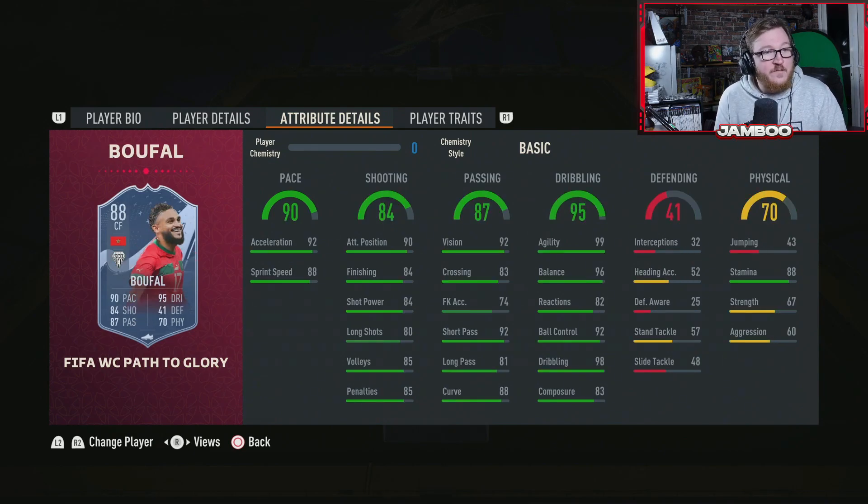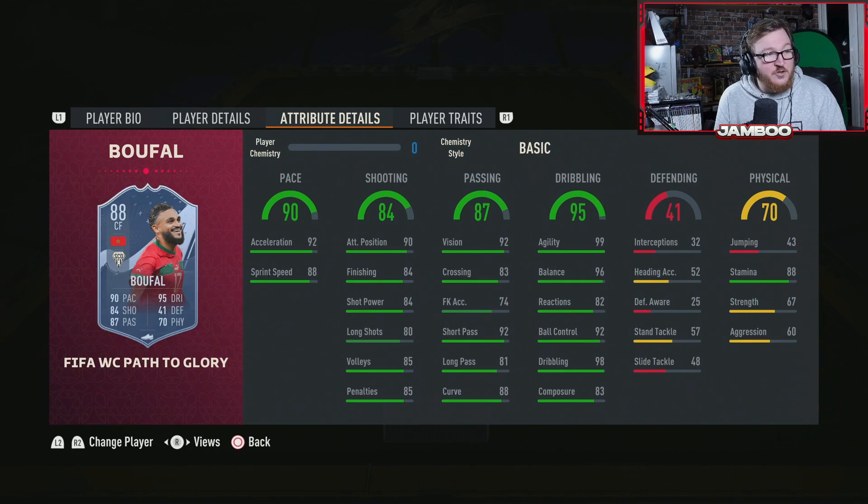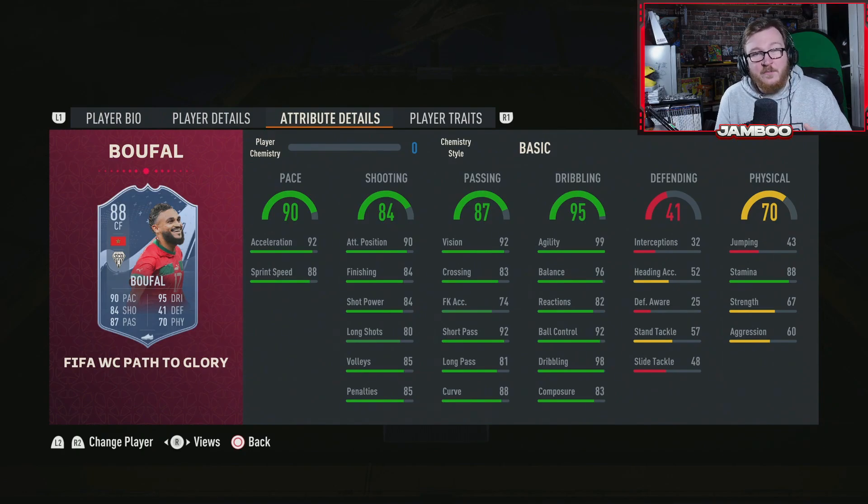Last but not least, we have Boufal who received some nice upgrades on this Path to Glory card. He's got five-star weak foot and four-star skills. He's quick, and his dribbling is up there with the best in the game — 98 dribbling with 99 agility and 96 balance. He's going to be so smooth on the ball. Excellent passing, decent shooting, and bear in mind you can play the pass or shoot on either foot. Great stamina, French League links so he's not too difficult to get in, and you can link him to the new Amrabat CDM card.